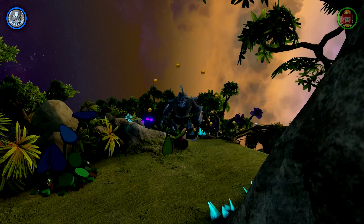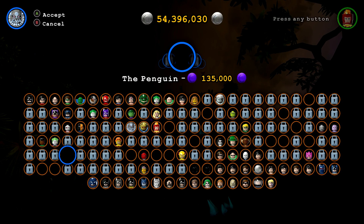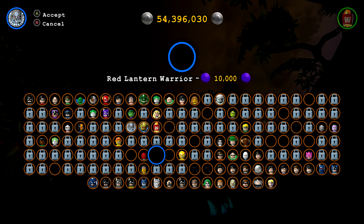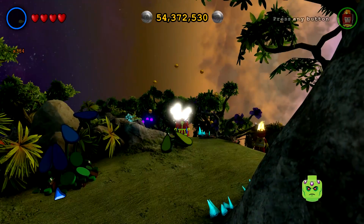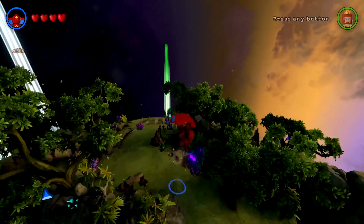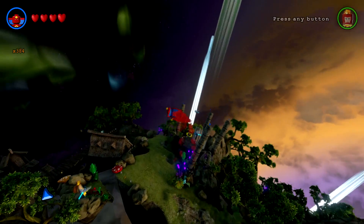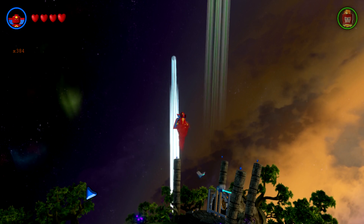Alright, next up on the unlocked train we have... Red Tornado. So there he is, the Red Tornado himself. And hey, look at that! He turns into a tornado. And that is one of the cooler animations in the game, to be completely honest with you.